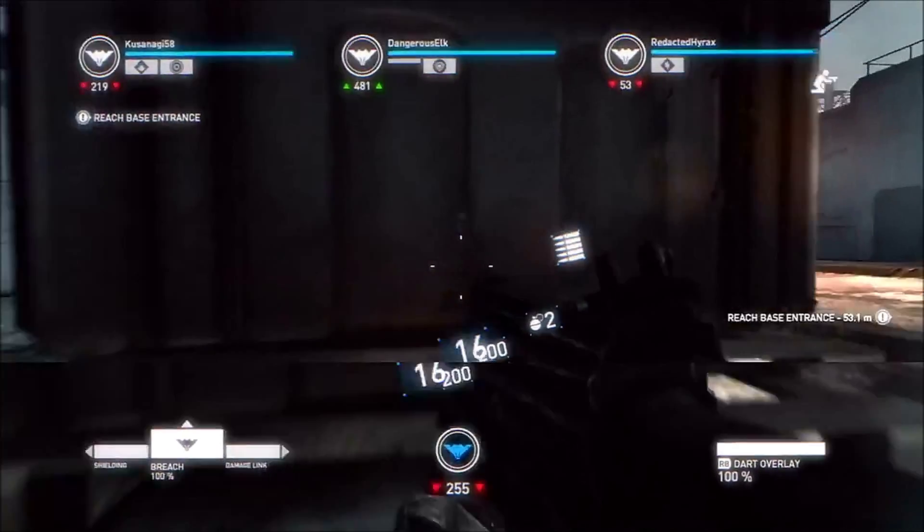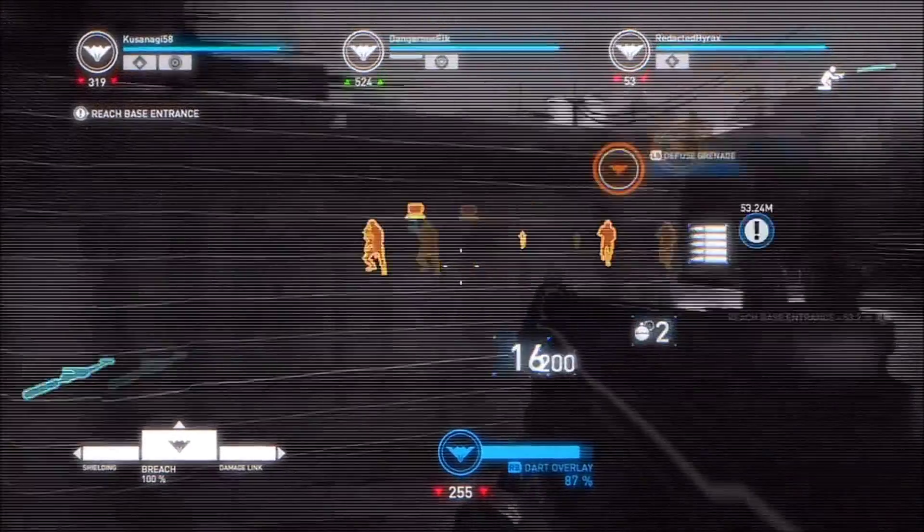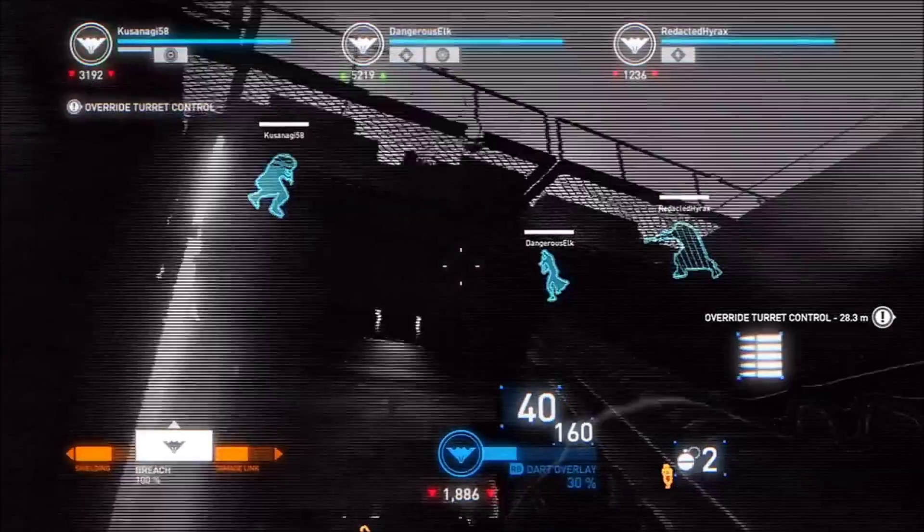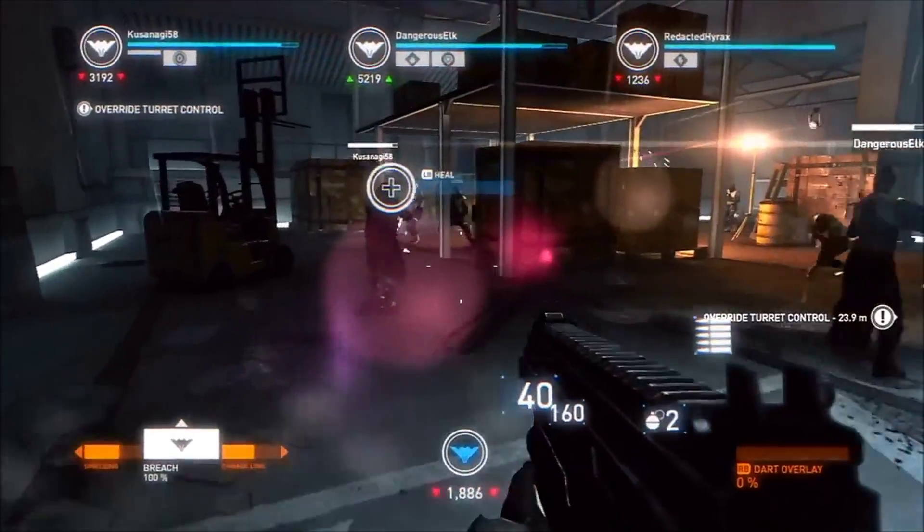Another very cool chip ability is DART overlay which allows you to see the world digitally through your chip. By pressing the DART overlay button on the controller, you will be able to see enemies behind cover and you deal more damage and take less damage. Also useful for keeping track of your squad mates.